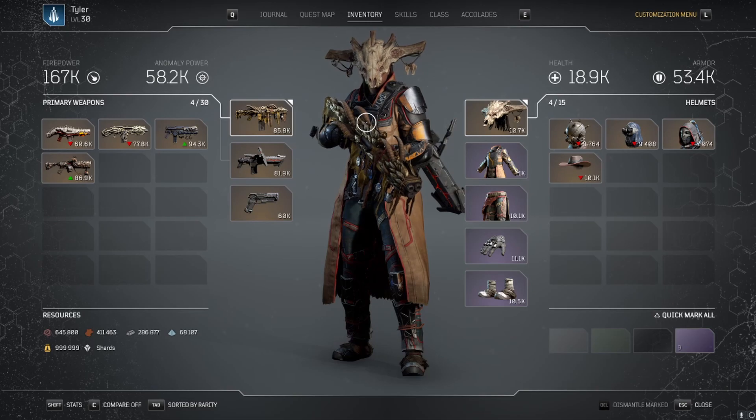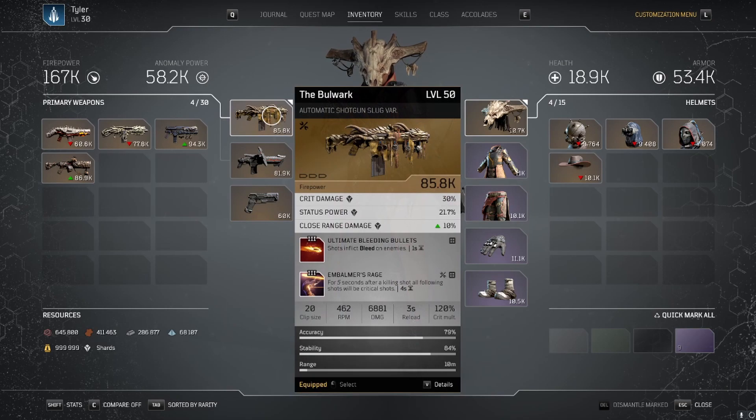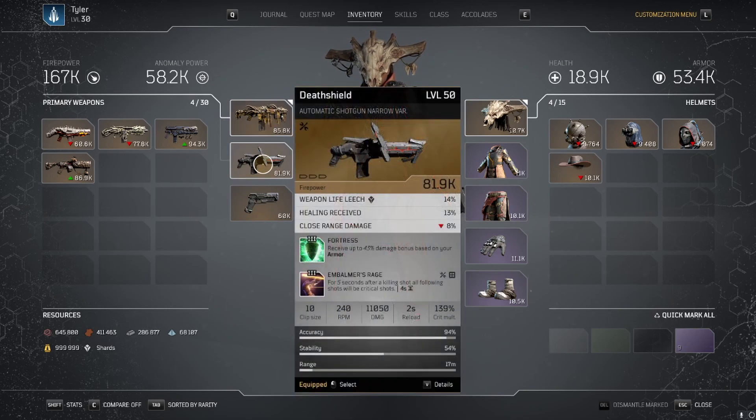Let's start with the weapons, armor, and the mods. Just like last video, I am still using the Bulwark bleed build. However, I finally unlocked the Death Shield. I will eventually be using this, but for now, as I'm missing one tier 3 mod, I'm still using the bleed build.